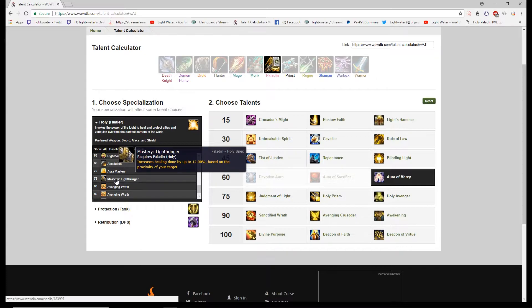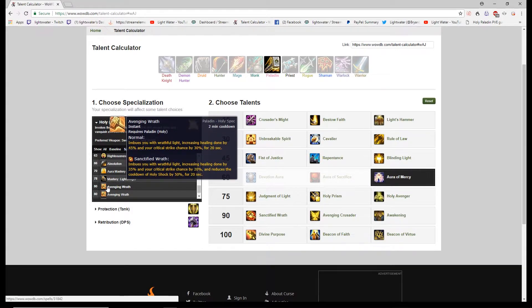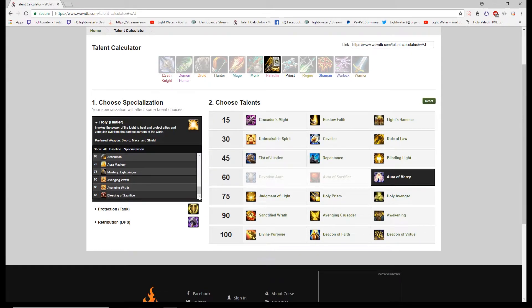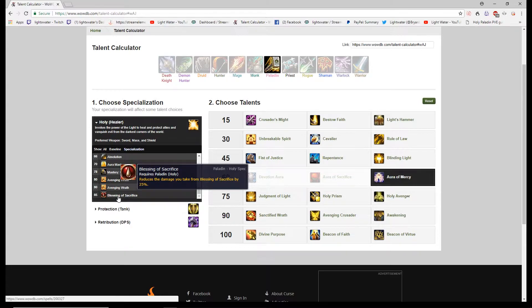The Paladin's Mastery increases healing the closer you are to a target. That affects certain spells differently — Light of Dawn, which is a frontal cone right in front of you, gets the full benefit, but single-target spells from far away won't work as well. Avenging Wrath — Wings — increases your healing and critical strike chance by 30 percent for 20 seconds. Because those two effects multiply against each other, the cooldown is effectively worth more like a 69 percent healing increase.